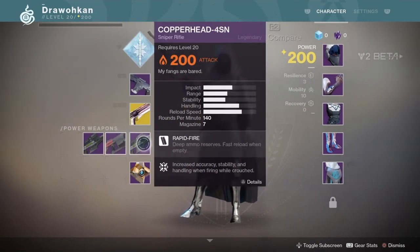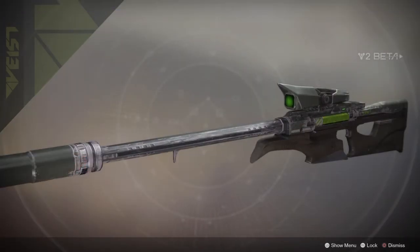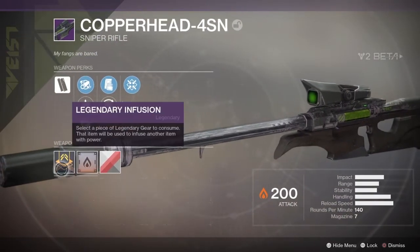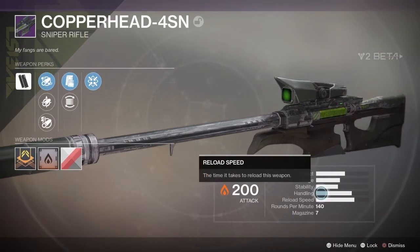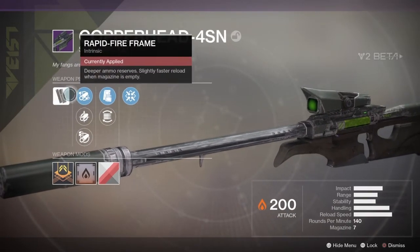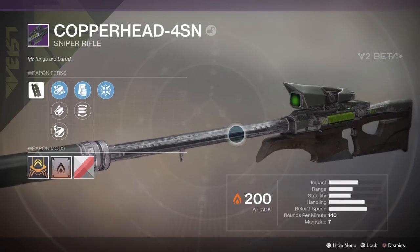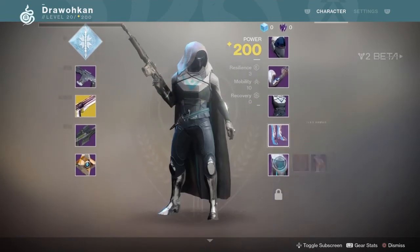For heavies, the Hunter gets a grenade launcher and a sniper rifle — the only sniper rifle in the beta so far. The sniper is now a heavy weapon, so you won't be playing like in Destiny 1 with your sniper. If you used the Icebreaker and hand cannon combo, you'll need to find something else. It's really good — great impact, range, and stability — but since it's a heavy weapon, if you die you lose your ammo. You only get about four rounds every time you pick up power ammo.